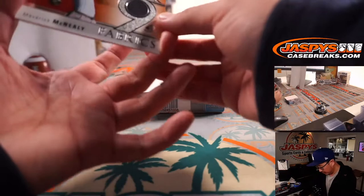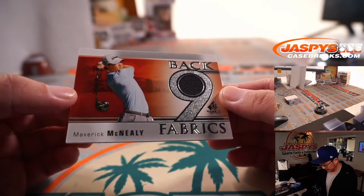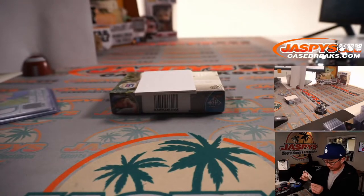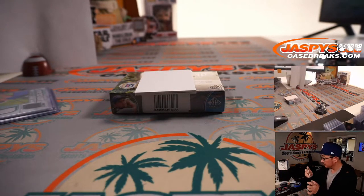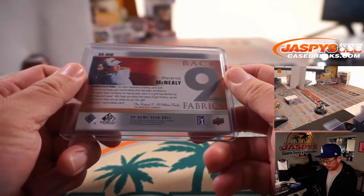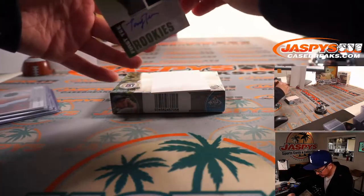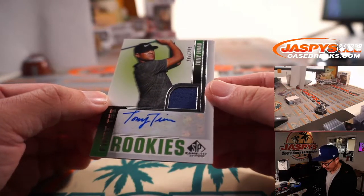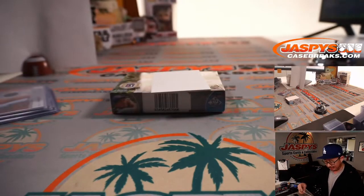And we've got a Maverick McNeely back nine fabrics relic. And the autograph is going to be... Tony Finau, 247 out of 299. First tee rookies jersey and autograph.